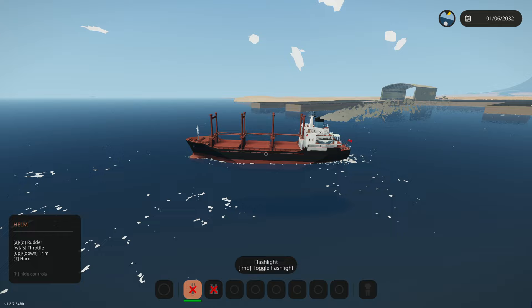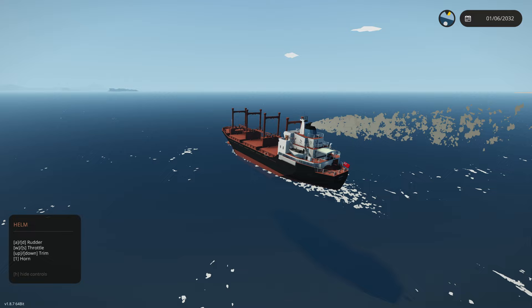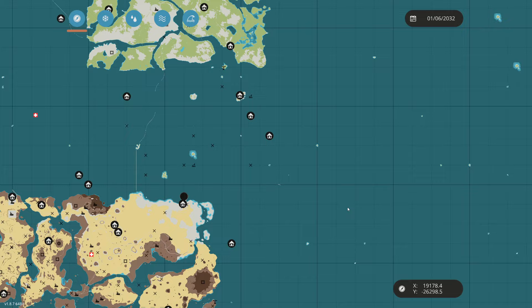Our electric is actually on full and we do not have infinite electric, so this is completely realistic. We are pretty shallow so we're going to get out a bit farther before we do anything crazy. You guys probably noticed we spawned at a different dock today — I normally don't do that, but I felt like doing something a little different.